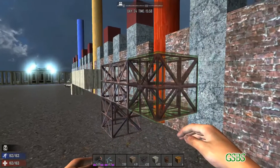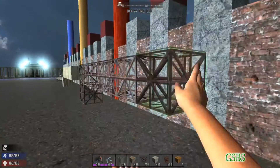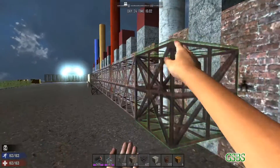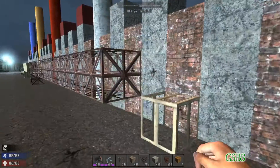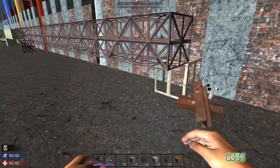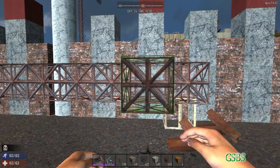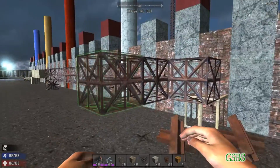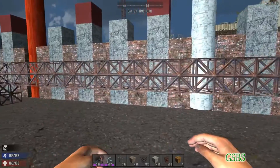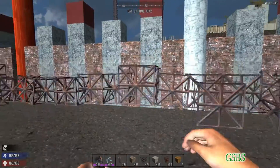Counting out blocks 2 through 15 — so if you were to build 15 out, the last one just falls. That happens on all the sides. If you were to place it one block before it will stay, and any blocks after that would fall. If I were to continue placing blocks on this the whole thing would fall.